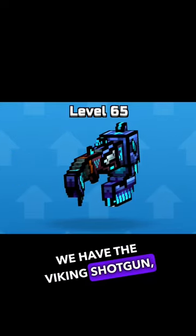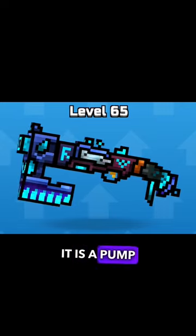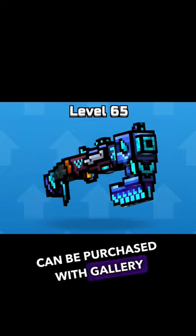At number 3, we have the Viking Shotgun, which comes with bleeding and armor bonus attributes. It is a Pump Action Shotgun with 6 bullets at a time and can be purchased with gallery coupons.